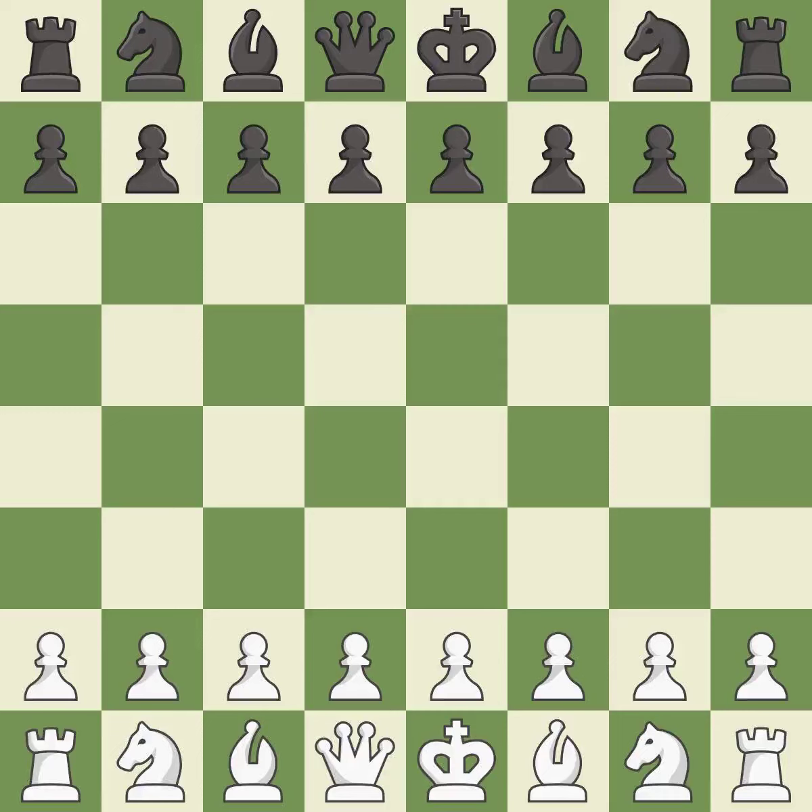Sicilian defense, 2.Nf3 d6 3.g3. Giveaway — one player was winning but then gave it away. Black got the better of white in that game.